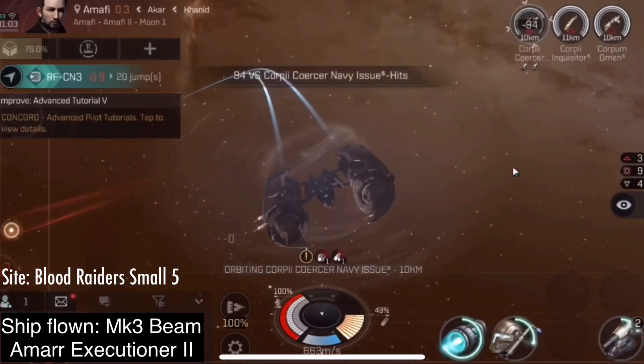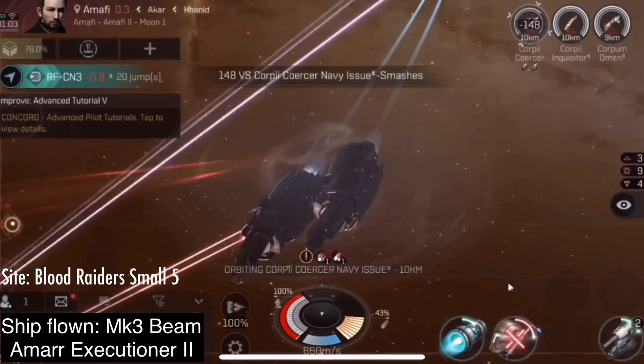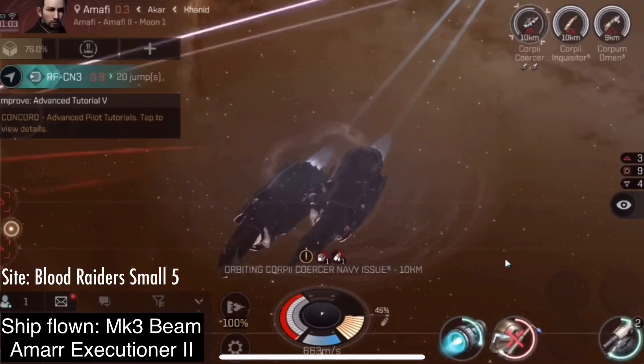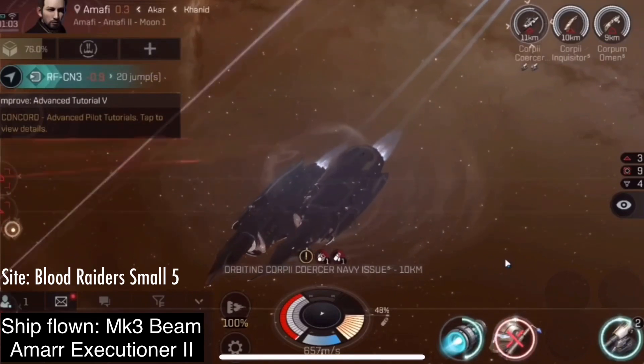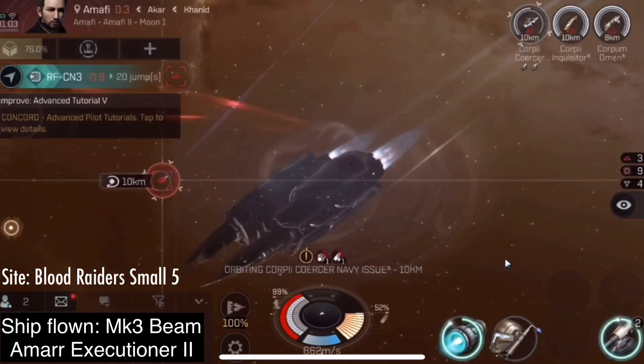If you look at the center of the screen below my ship, those two white symbols there — the one on the left is stasis webifier, which lowers my speed. The one on the right is energy neutralization, where if I am in their range, they steal my capacitor battery.